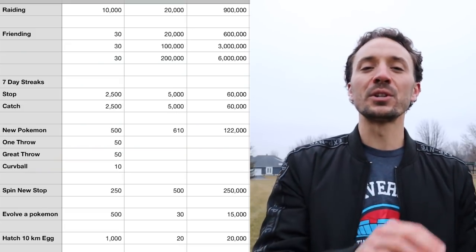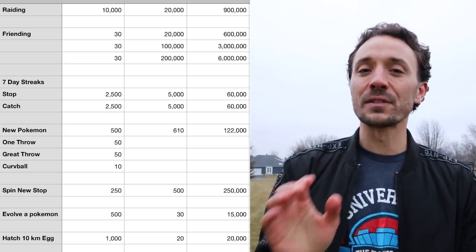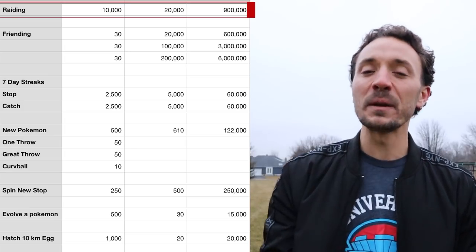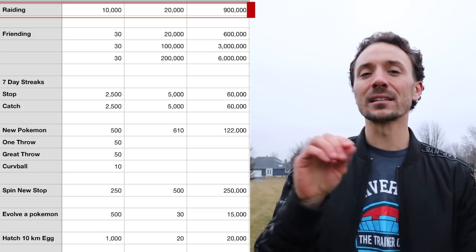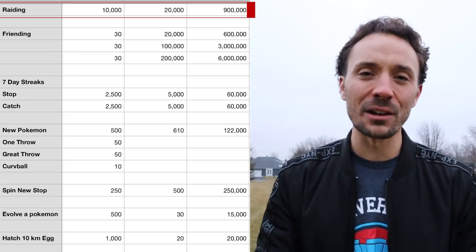Now we're going to look at the most impactful XP gains in sequential order. First: how to get to level 38 to be able to power your Pokemon up to level 40. You get one free raid pass per day, and you need to go with parties of other people. You'll get 10,000 XP for beating a tier 5. Over the 90-day period — which is how long it takes to get from zero to level 40 — you're going to get 900,000 XP from raids.